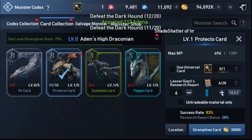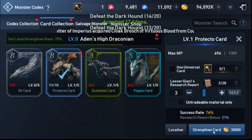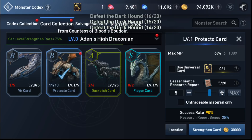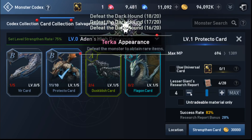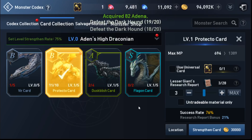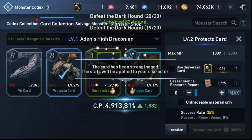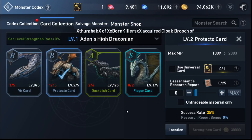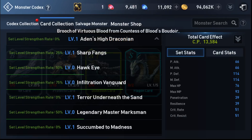76% looks good — let's give it a go. Oh no. Is it worth it? Not for a B, I don't think B is worth that much, but let me just go ahead and try. Yay, it went up! Awesome. That was actually a pretty good CP boost.